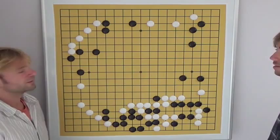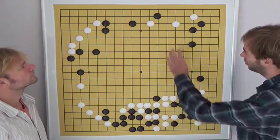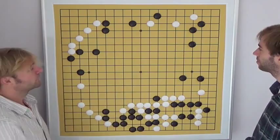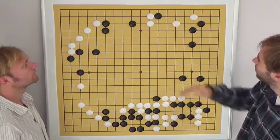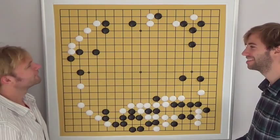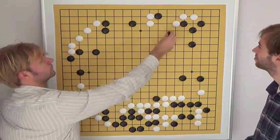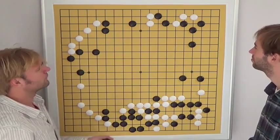Black came up with this very severe move, aiming to make thickness in this part of the board. In this board position, black would like to get thickness here to create some territory in the center. White blocks, and black prepared a move. When white simply blocks here, it might look like black has a good move here — and this is also what happened in the game. White might think it's better to play here to prevent black's move, but this is actually worse for white because white will get squeezed.